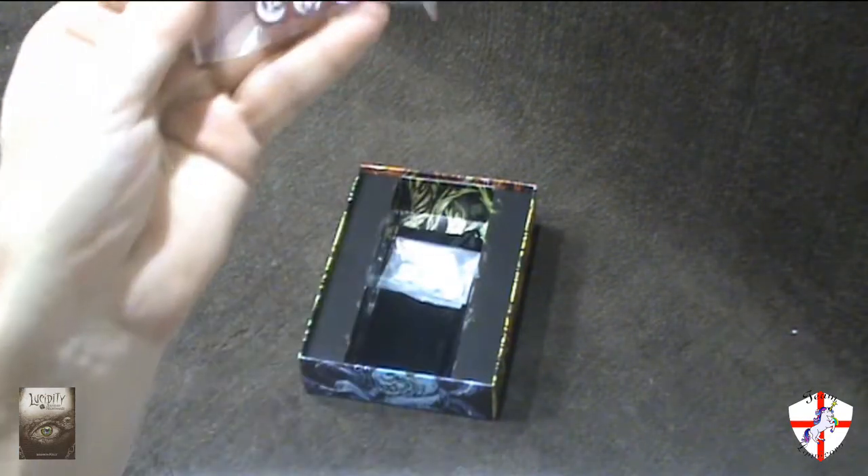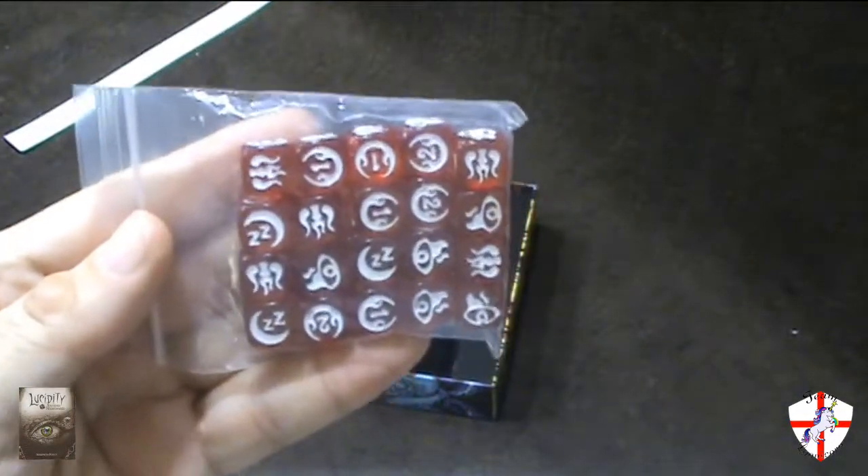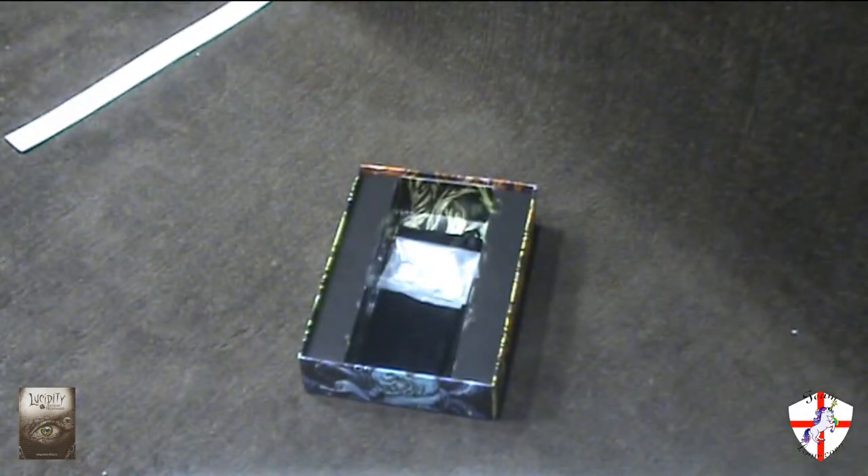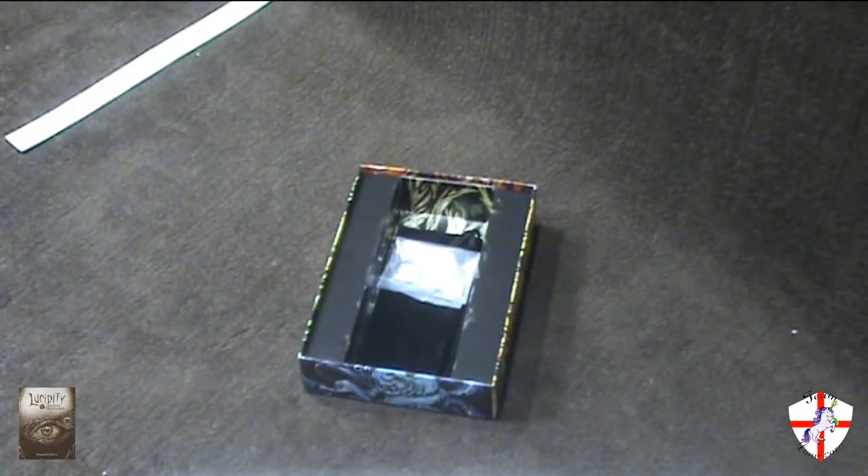Each one has a different distribution of symbols on them. Some of them, like this one for example, has the numbers 1 and 2. So you can actually get better rewards, which are the powers, whereas all the other colors only have 1.